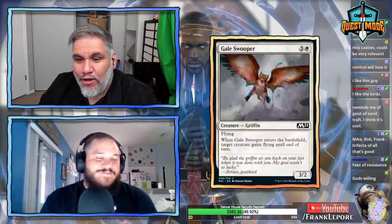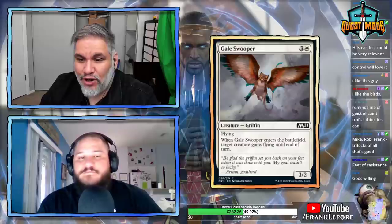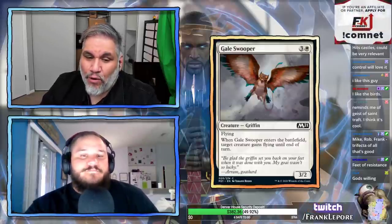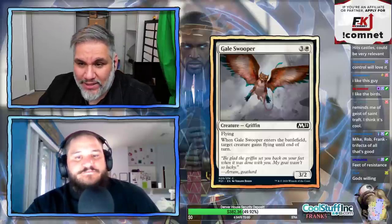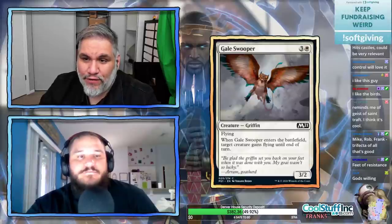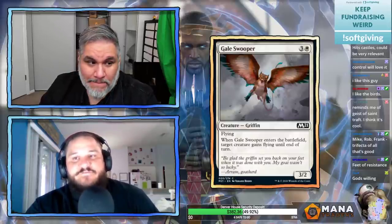Gale Swooper: 3/2 flyer for four mana, three and a white. When it enters the battlefield, target creature gains flying until end of turn. The 3/2 flyer for four is pretty much a Limited staple — like Snapping Drake — and giving another creature flying is just a bonus on top of that. It's Draft Chaff.